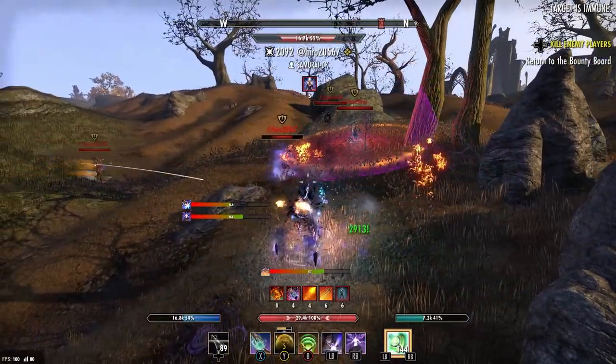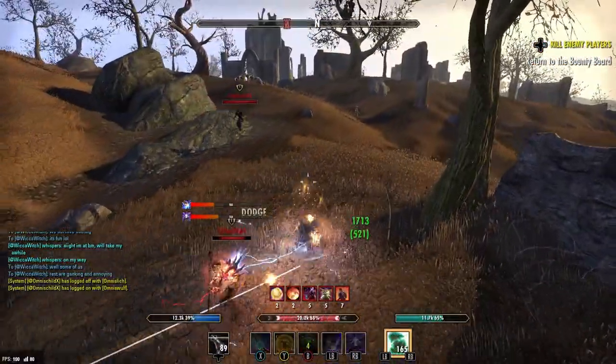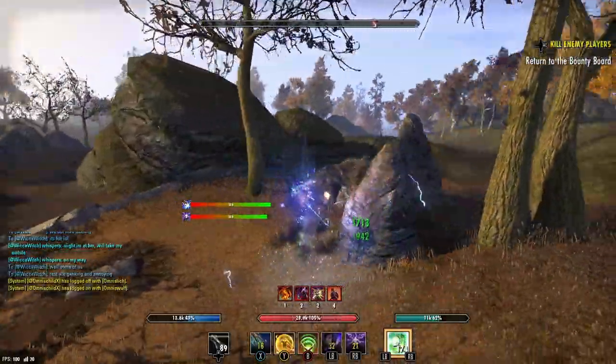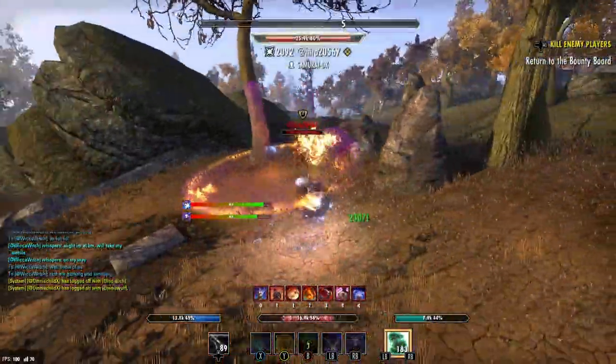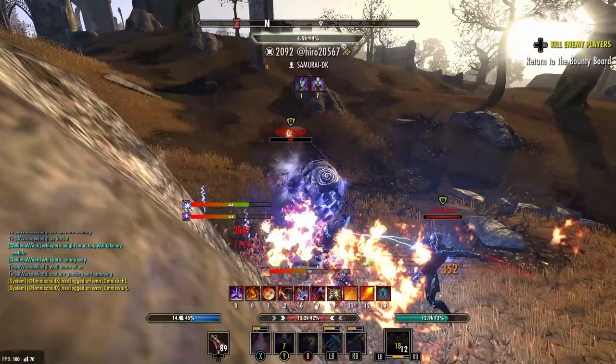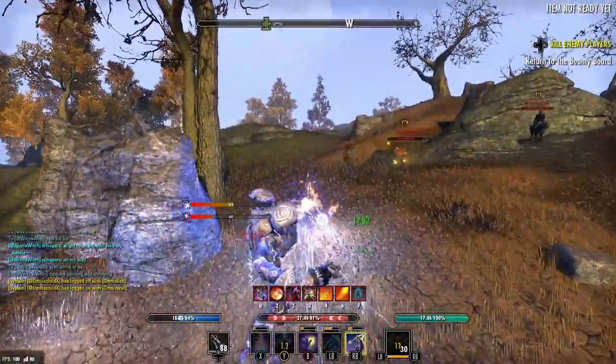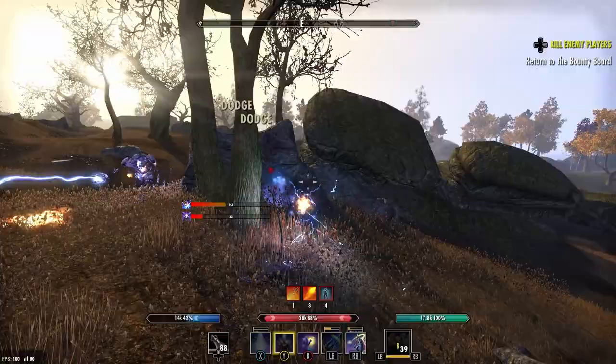The very first set I want to go over is Burning Spell Weave. I'm a big fan of it — it gives you maximum magicka, spell damage, spell critical, and then the five-piece: when you deal flame damage you get 500 spell damage. It's getting the hybridization treatment, meaning you get weapon and spell damage, weapon and spell critical, and the five-piece weapon damage as well. I believe this can be viable. Running a simple destro staff, there are abilities that can do flame damage even on a stamina class.